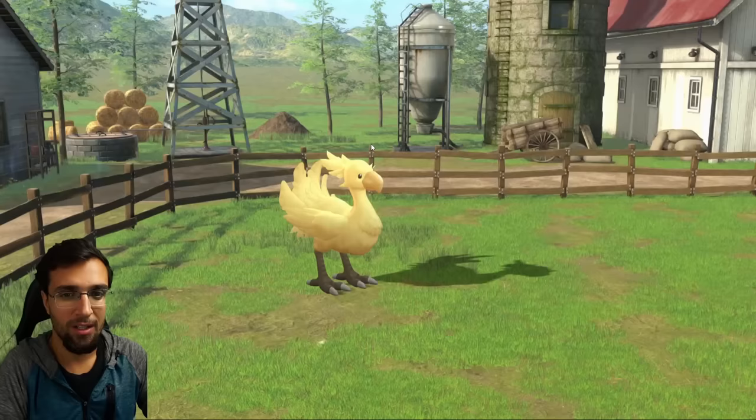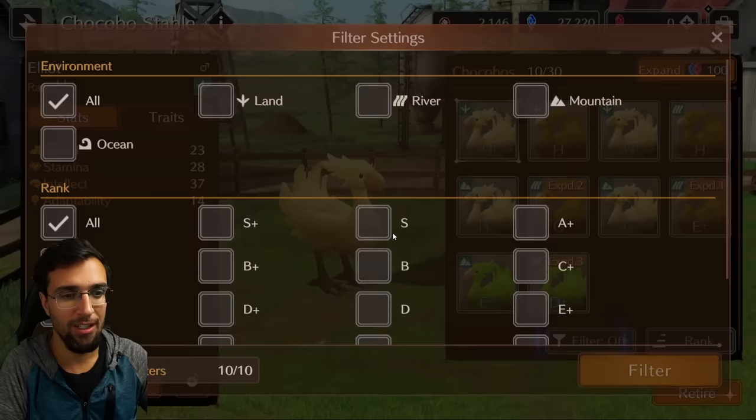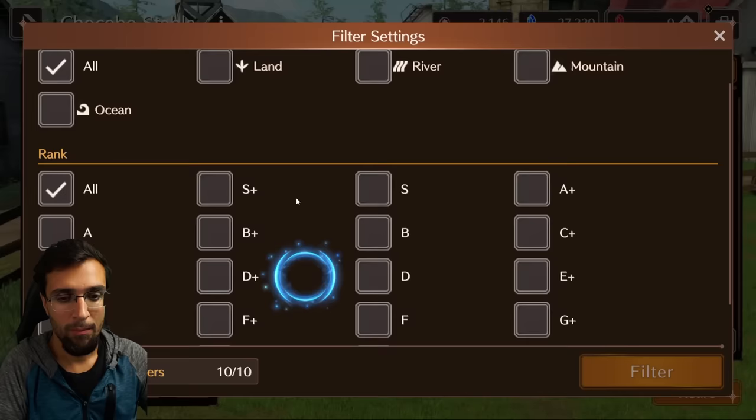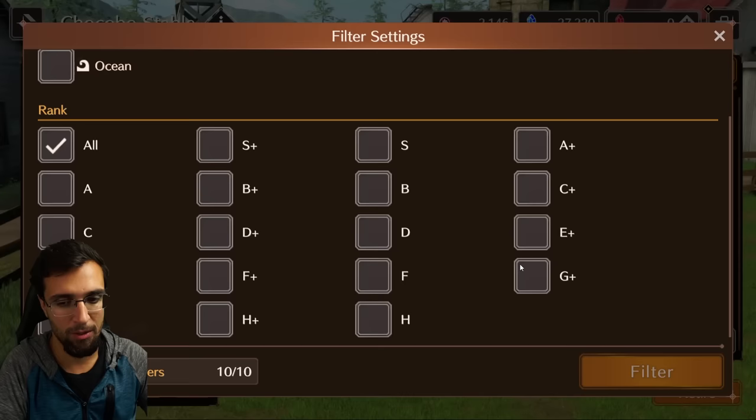The lettering is the only thing that determines a Chocobo's stats. The higher the letter in the alphabet, the weaker the Chocobo — so closer to the beginning is stronger. S is high rank, then A, B, C, and so on going down. If you click on filter, you can see every Chocobo they'll eventually bring out — even an ocean Chocobo, so there is future content coming. Right now the highest available is C+; there are no B Chocobos currently. S+ is the strongest and H is the weakest.